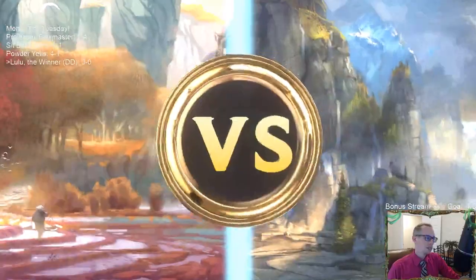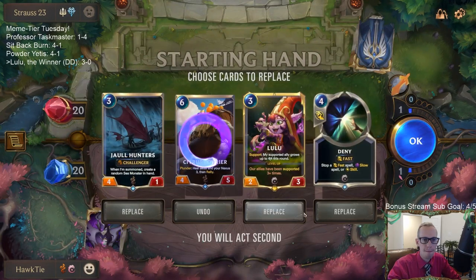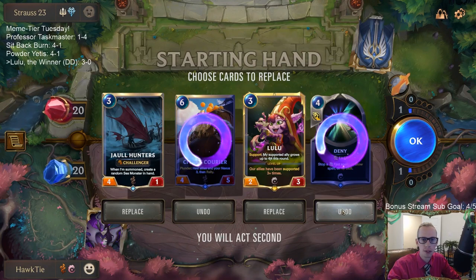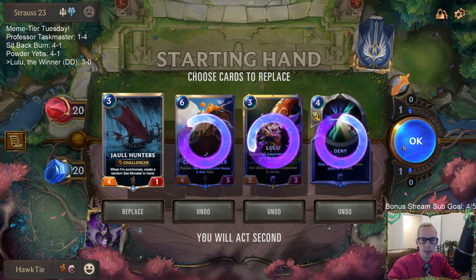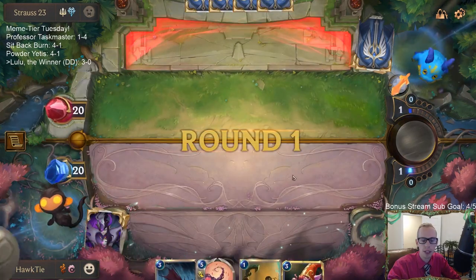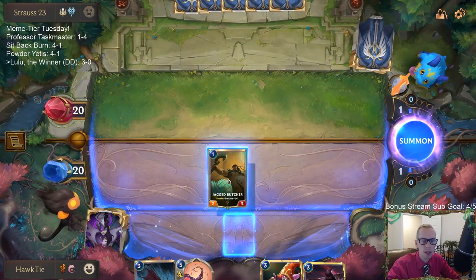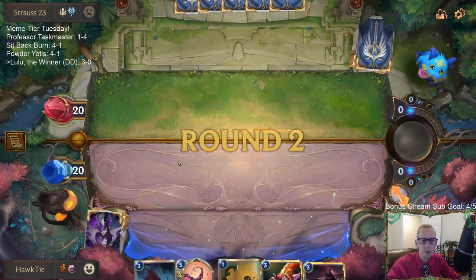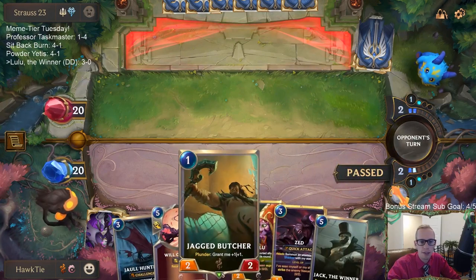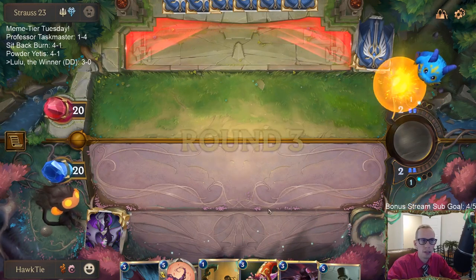Alright, we got this matchup again — Fiora. GG's. All their spells are burst. Feels weird to mulligan Lulu. Love Will of Ionia. Just take the Lulu I suppose. Are we going to draw a two-drop? I just don't love having a one-mana two-two against a Fiora deck — it just gives them a kill where they don't have to use a spell. I kind of want them to have to use a spell for every kill that Fiora gets.